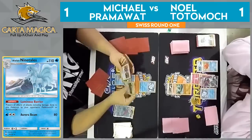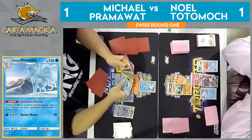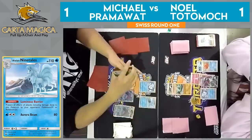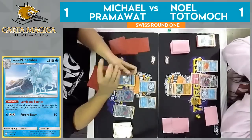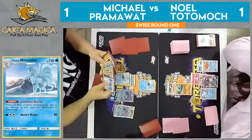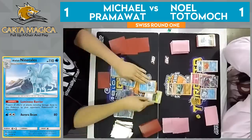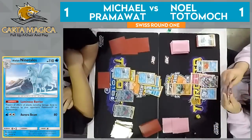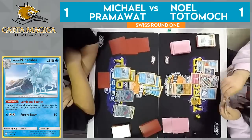What a comeback — absolutely. A super powerful turn from Pramawatt, hitting all the cards he needs to pull off this combo. Actually, maybe eyeing up the Baby Ninetales — does he not have an Alolan Ninetales GX in his deck? It looks like he didn't have any Alolan Ninetales GX in his deck. He must have prized multiple, because that is very unfortunate. I think one may have hit the discard on an Ultra Ball earlier in the game. We'll just see the two Baby Ninetales come out. He actually plays three Baby Ninetales — maybe it's a 3-1 split. Either way, we will just see the Aurora Beam for 80 damage.